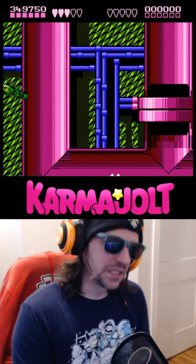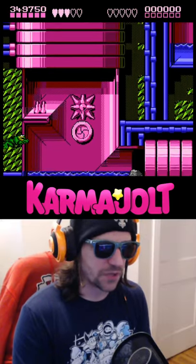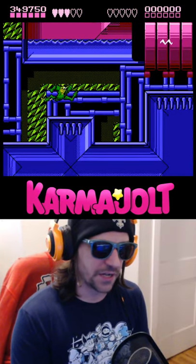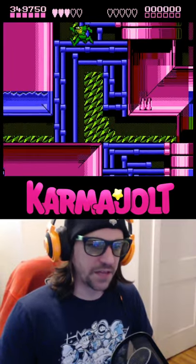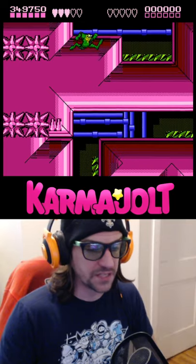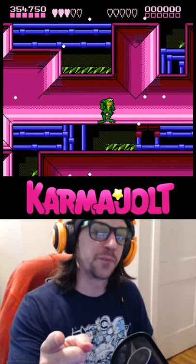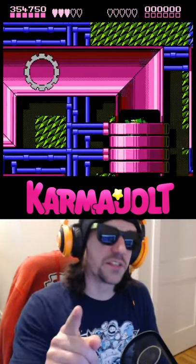But you can still skip enough of the level to make this a useful trick. What you want to do is, after you jump over the left wall, get down to this area and then head to the right. This is all way easier said than done, because this glitch is difficult — it's about as difficult as the rest of Battletoads — but at least you can use it to skip to the first checkpoint. Now make sure this gear starts following you, or else you'll be stuck.